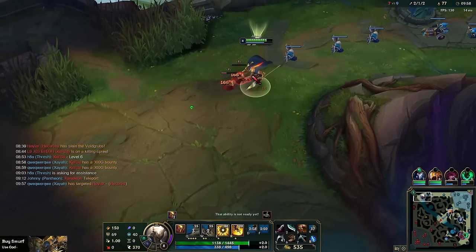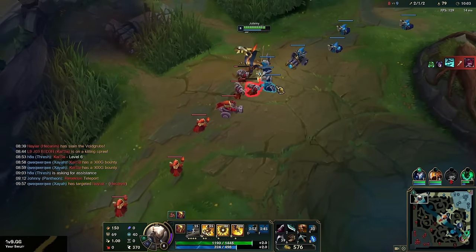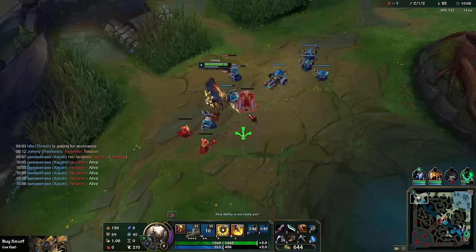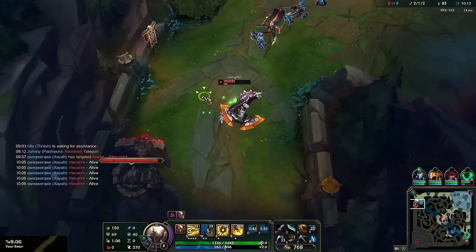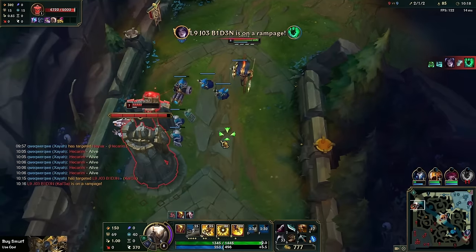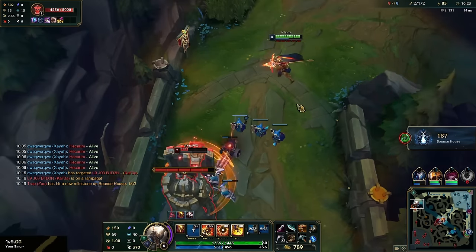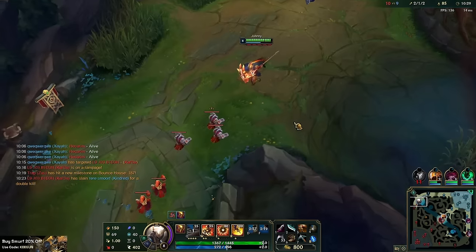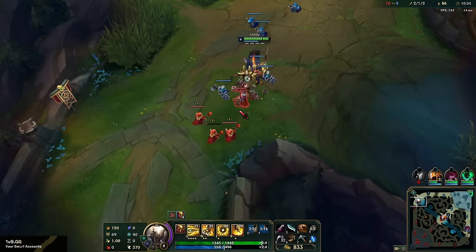Hecarim's bot — we can hard push out. He just used TP and then we go for plates; if he stays we go for the dive. He's staying now and he does have ult, so we'll just poke with Q's. Getting pretty low. Bot lane is actually falling behind — it will be an interesting game on how to use this top lane lead to carry.